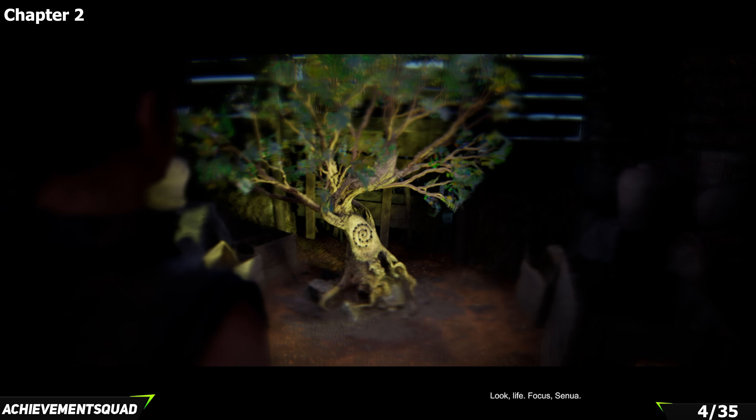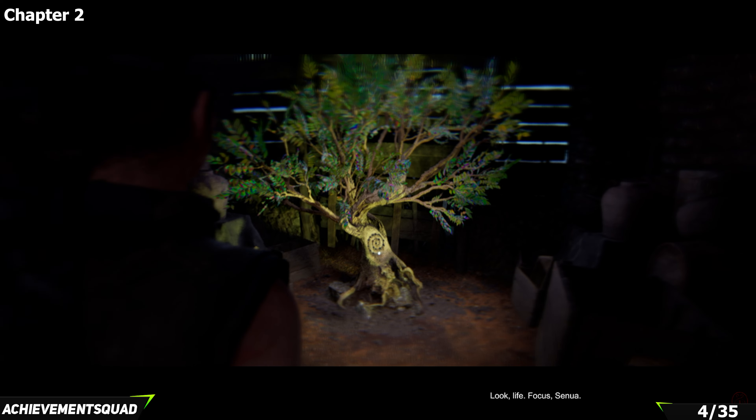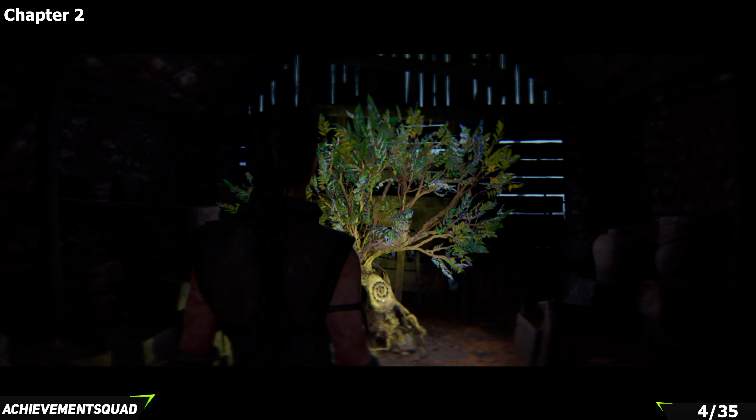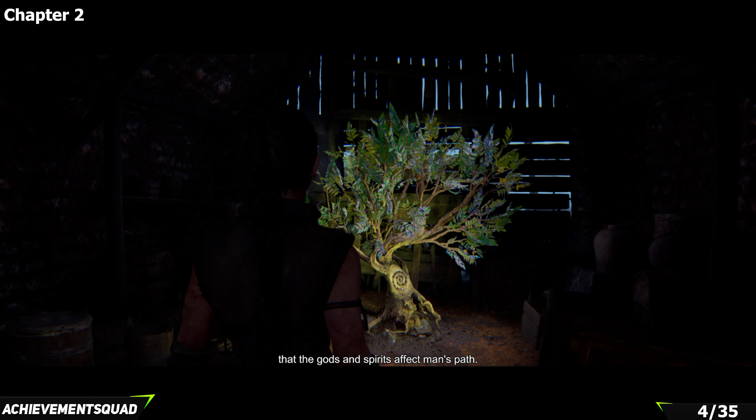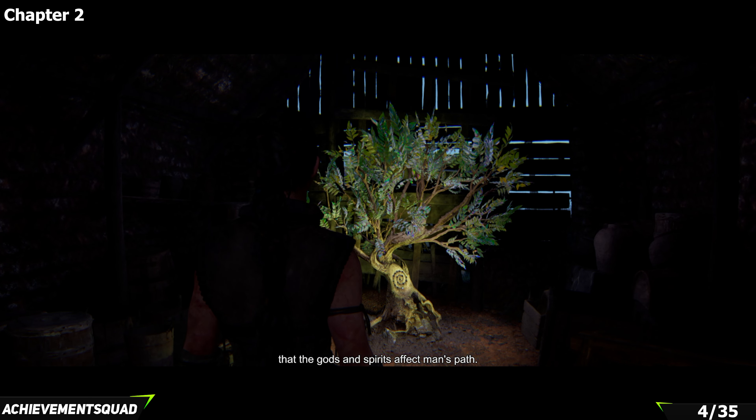Once you go inside you'll find this little tree and you want to interact with the tree as well. That's not mandatory for the achievement — only finding the hidden faces is. However, by doing this you are going to unlock an additional narrator, and there is an additional achievement for using a different narrator on new game plus.